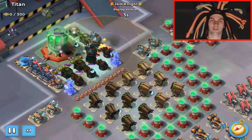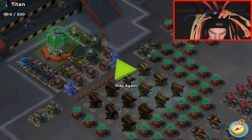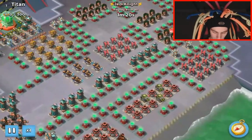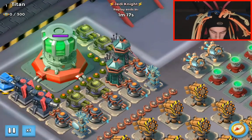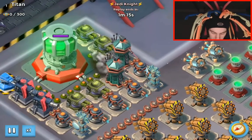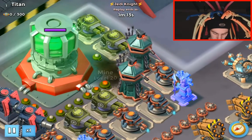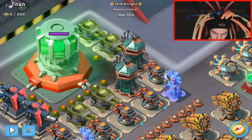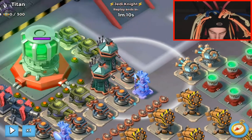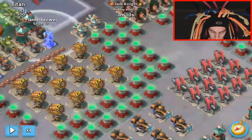Look at that damage — great hit from the Jedi Knight. Let's break it down a little bit. So as we said, the first thing he did was clear out some mines. He used one artillery, and there are level 20 mines everywhere. We're wrapping on this flamethrower here, so just keep that in mind when we head up there.